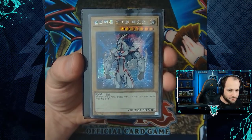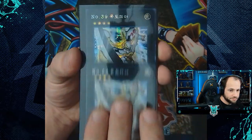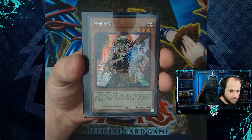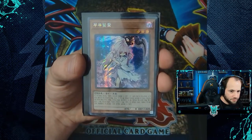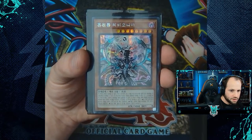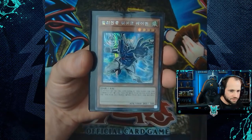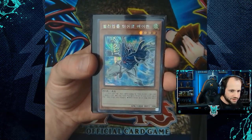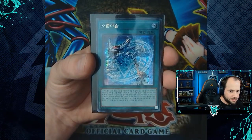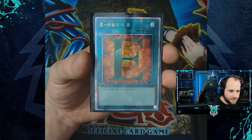For our secret rare and prismatic secret rare cards: default artwork Elemental Hero Neos, two copies of Number 39: Utopia in default artwork, alternate artwork Cyber End Dragon, default artwork Ghost Ogre and Snow Rabbit, default artwork Ghost Reaper and Winter Cherries, default artwork Ash Blossom and Joyous Spring, default artwork Chaos Dragon Levianeer, alternate artwork Cyber Dragon Infinity, alternate artwork Elemental Hero Stratos, default artwork Red-Eyes Black Dragon, Emergency Teleport, Invocation, Starlight Road, and our prismatic secret rare of the box is E - Emergency Call.